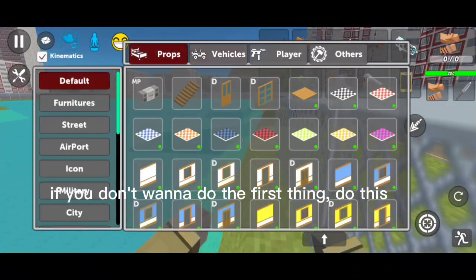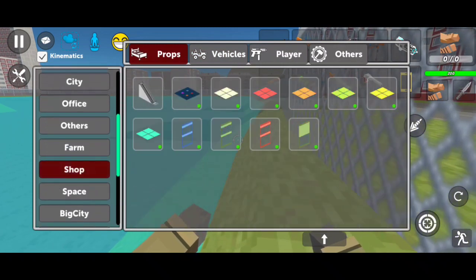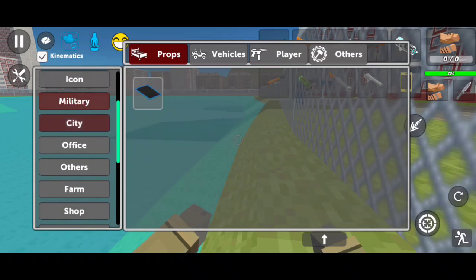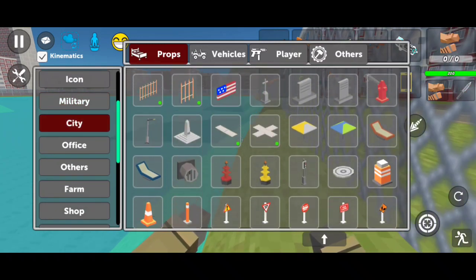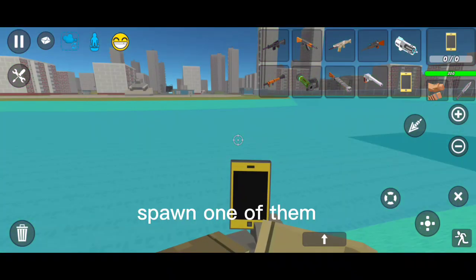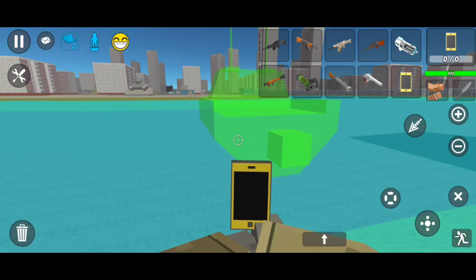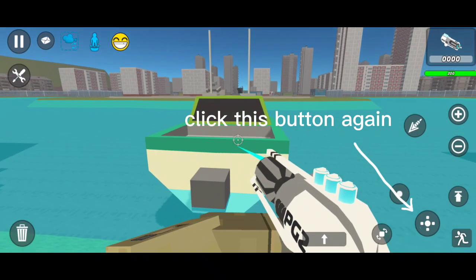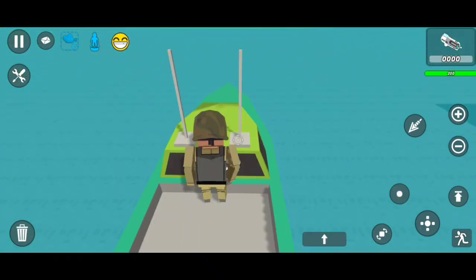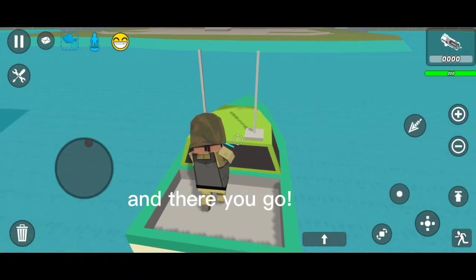If you don't want to do the first method, do this: go to props, select city. You need to find these two boats — spawn one of them, click this button again, and there you go.